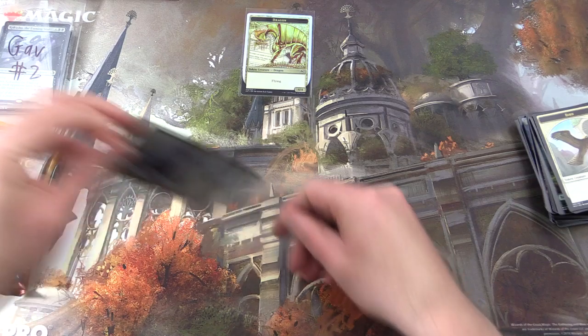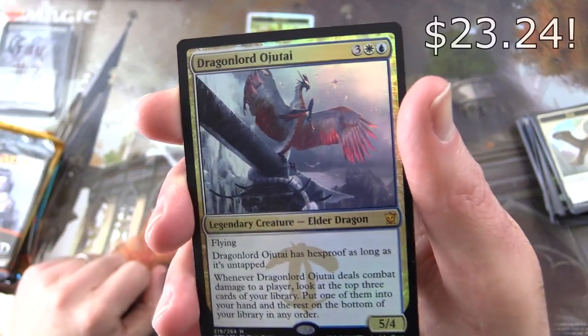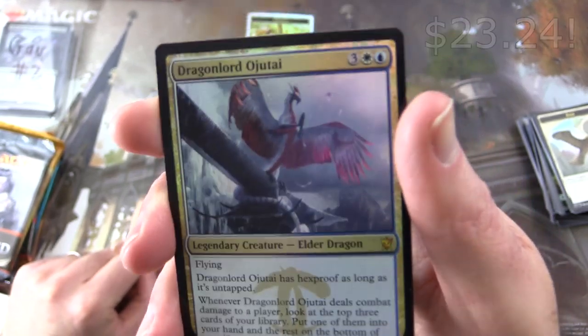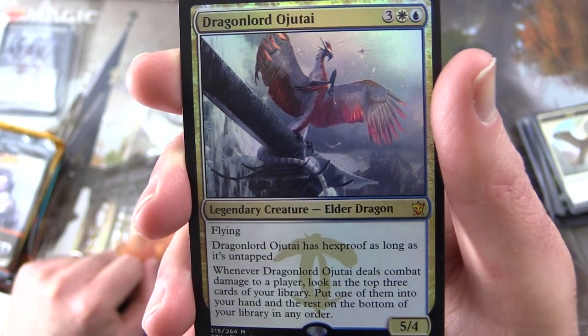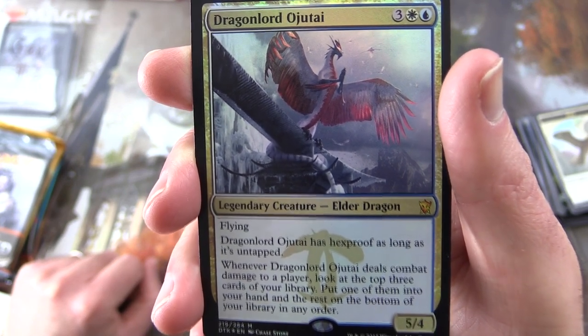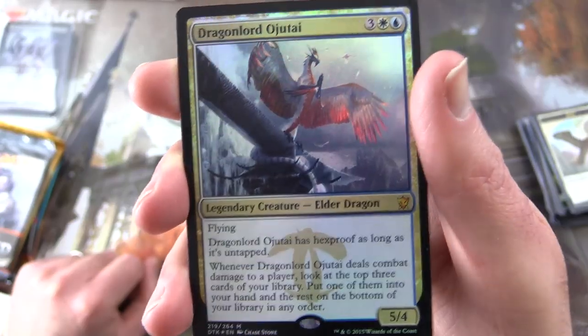Foil token is the same. Let's take a look at Dragonlord Ojutai — Legendary Creature, Elder Dragon, it's a Mythic. 5/4 for five with flying. Has hexproof as long as it's untapped. And whenever Dragonlord Ojutai deals combat damage to a player, look at the top three cards of your library, put one of them into your hand and the rest on the bottom of your library in any order. Some tasty foiling there.